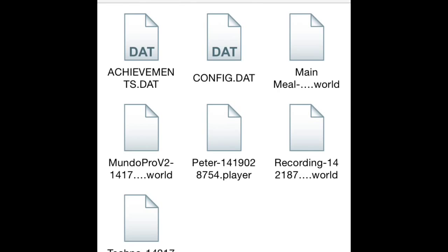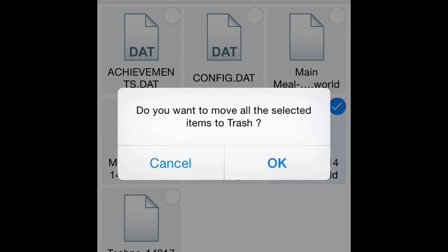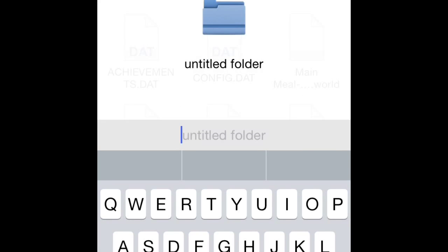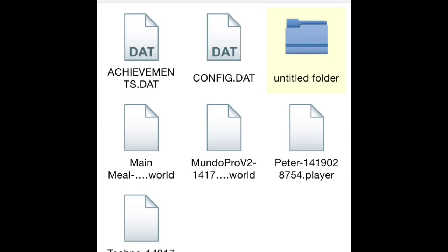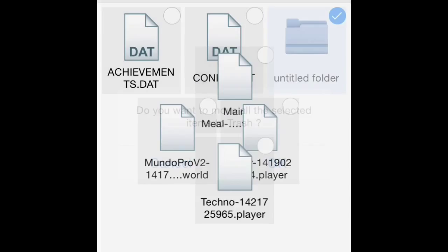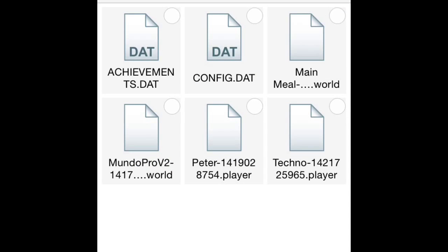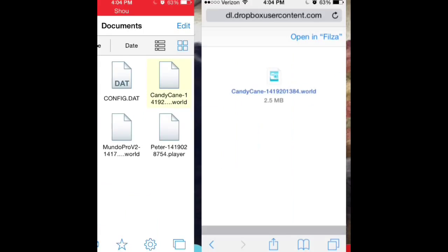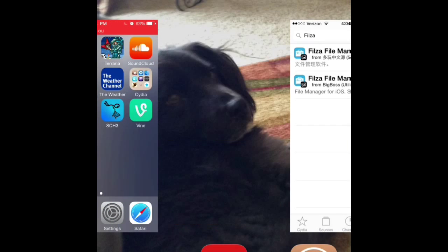You're going to have the Documents, and I'm just going to delete the world. Then once you've deleted the world — if you have three — you're going to want to hit this, and then paste. Then get out of this and stuff like that.